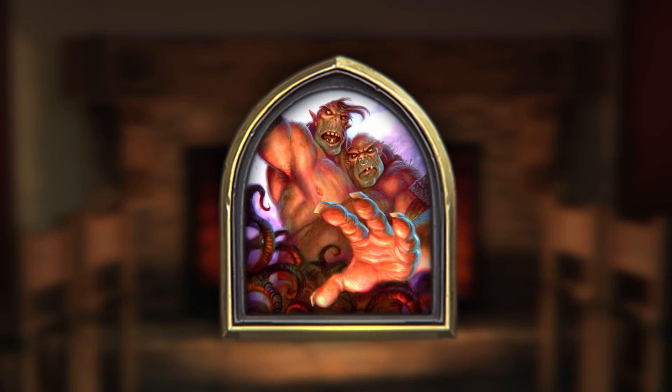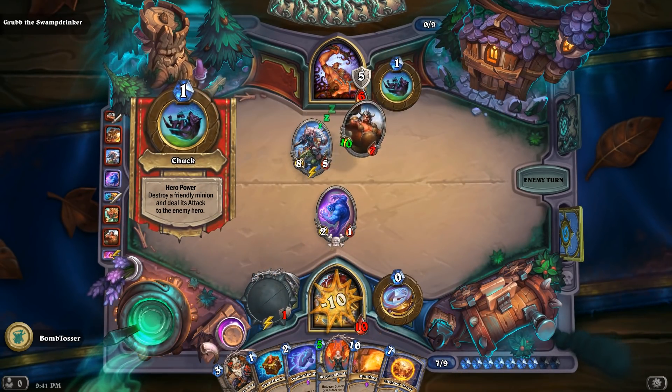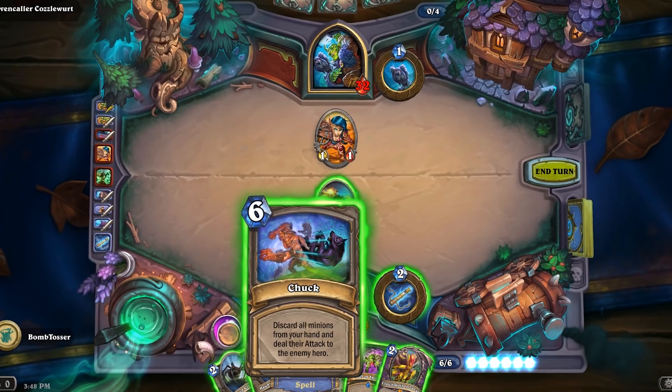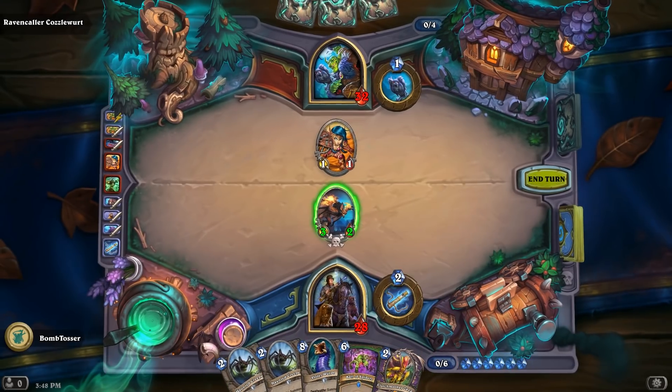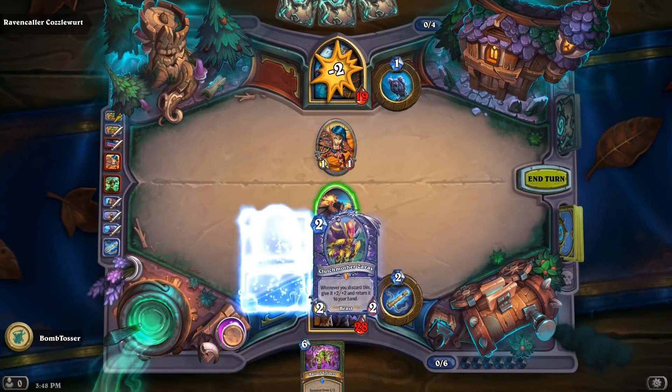Here's an example of a rare boss treasure: Grubb is a boss you can encounter earlier in a run. He has a hero power that allows him to pick up his minions and chuck them at your face. If you take him down, you'll be offered his hero power as a spell, powered up even further — when you play it, you'll toss all the minions in your hand directly at your opponent's face. It's a great finisher.